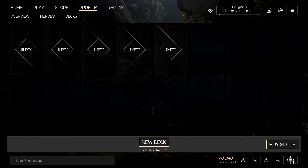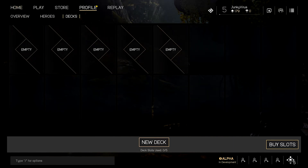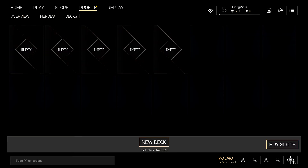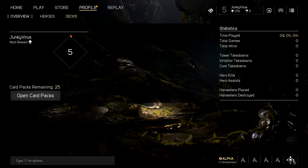We could go over it very lightly — what you use the items for and all that. So here we are at the deck screen. You go to Profiles and you have your Overview, Heroes, and Decks. You have the first five decks, and you can unlock more in the bottom right if you want — you can buy some slots. We actually have 25 packs that we were given; I think everyone playing in the last open test got 25 packs to open to get some more cards.